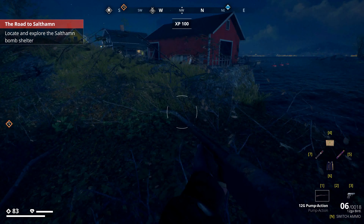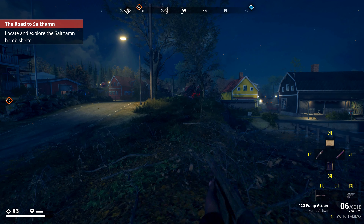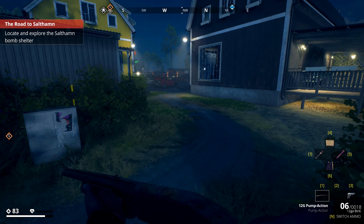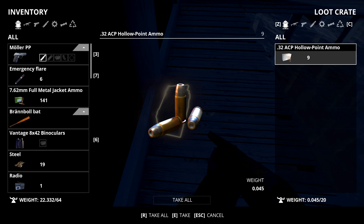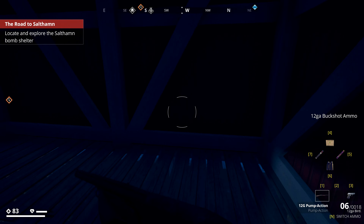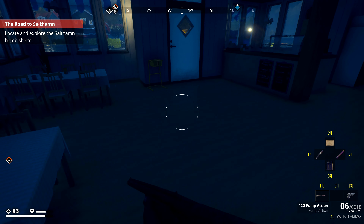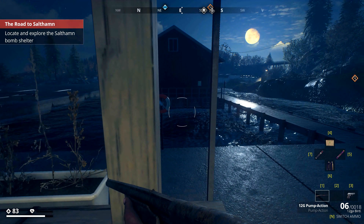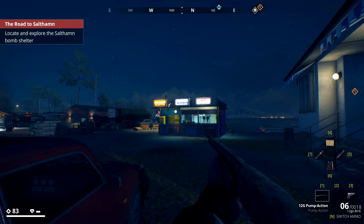Locate and explore the bomb shelter — can't wait to do that. But first I've got to search every single house. Not letting any loot get out of my hands because I need every single piece I can get. I'm not going to loot every single house because that would take too much time. That time could be used to explore the shelter, which I am very interested in. And guys, this has a multiplayer mode, so if any of you want to collab — if any YouTubers out there watching this want to collab — hit me up because I'm sat here with a rusty shotgun not knowing what I'm doing.